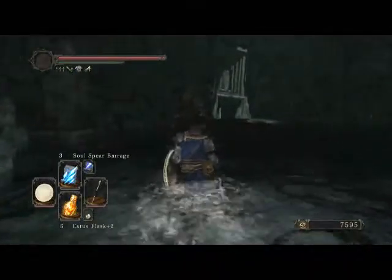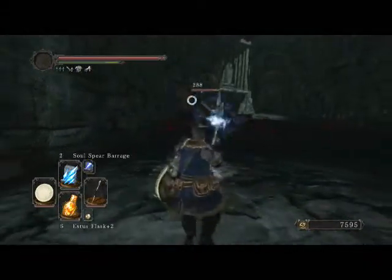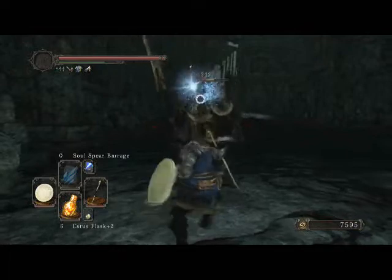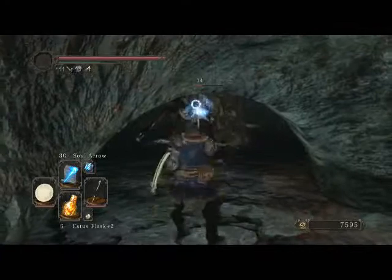So we're back in this area — they both respawn. Easy enough to fight. I'm using that fucking useless spell. I love this so much. It's like I'm throwing snowballs at his dick. Just — no, get away.